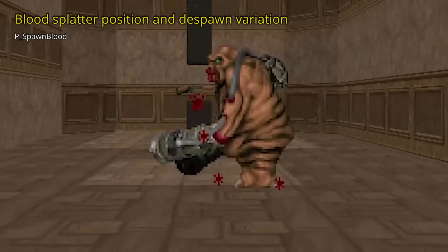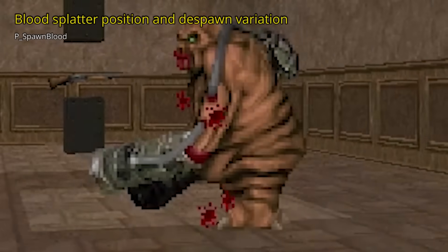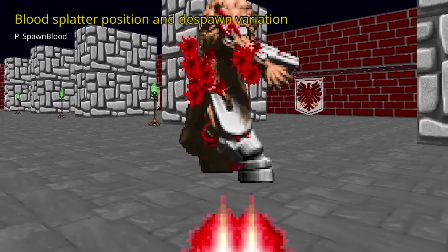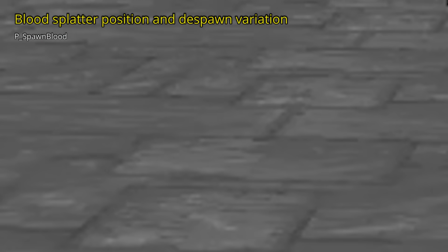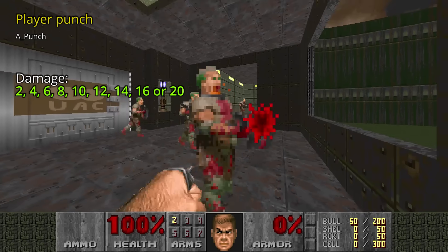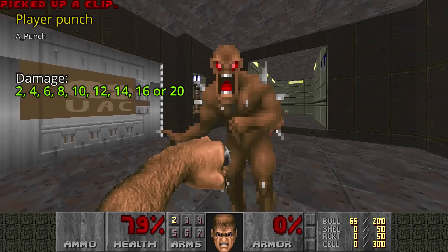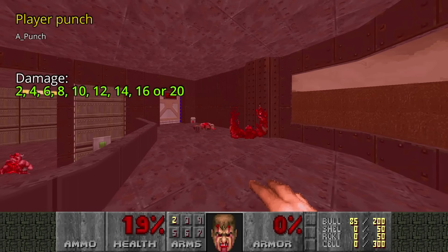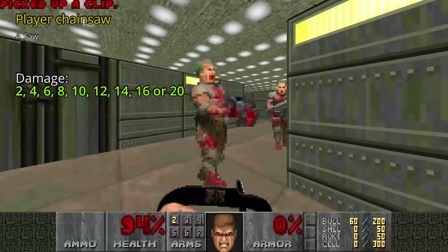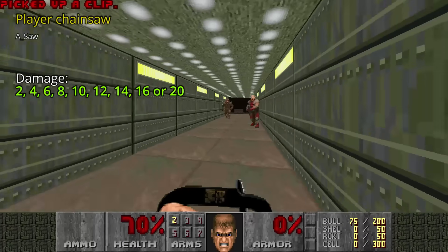Blood that appears after shooting an enemy calls RNG three times: twice to set the random height and position, and once to advance the first frame slightly faster so there's variation in frames — for instance when firing the super shotgun. The same occurs to bullet puffs. The fist calls RNG three times to set the damage and player angle; damage will be between 2 and 20, but with Berserk this value is multiplied by 10. The chainsaw is exactly the same but attacks faster, and the Berserk multiplier is not applicable.